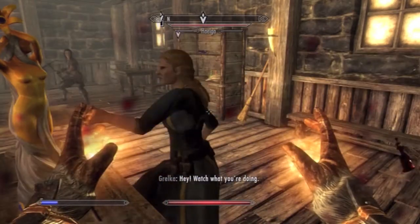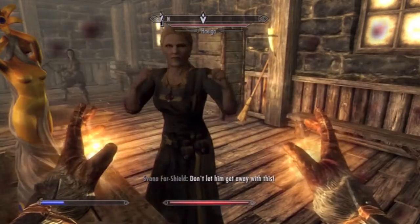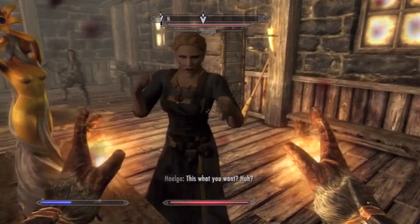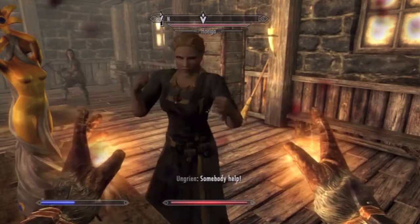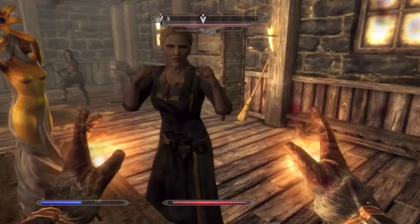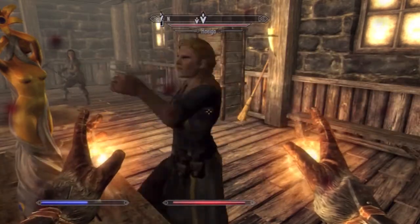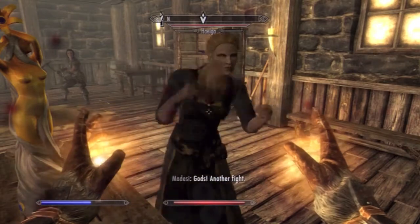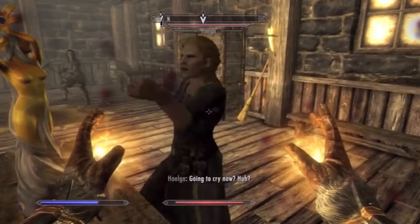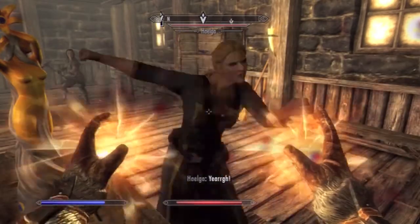Now this Thieves Guild quest — don't forget it's like the second quest you gotta do. All she's gonna do is just beat me up constantly, and I'm dual wielding healing spells right now. I'm just taking the damage. When she's getting my health down low — because this is starting very early in the game — when she gets your health down low, all you gotta do is take these two restoration spells and cast them.